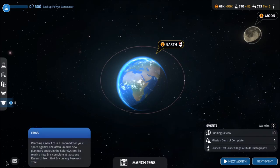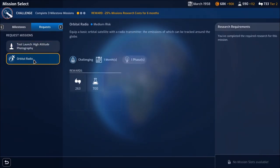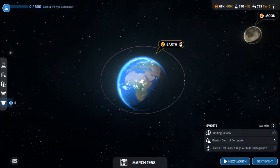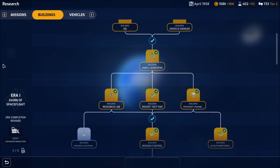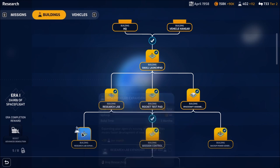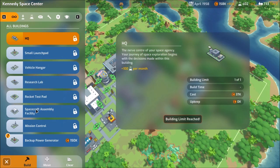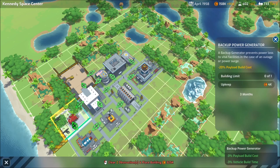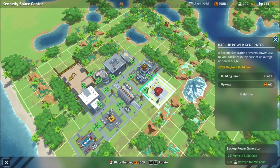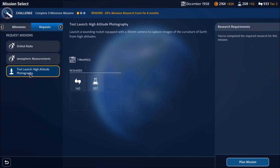There are multiple difficulty levels. The standard ones are easy, normal, and hard, but there's an advanced button you can click to access very easy or very hard as well. There are more difficulty settings and different sliders you can adjust beyond the three on the basic screen. I love the ability to customize my startup any way I want — I can put it on very easy to learn the game, then up the difficulty later. Kudos to the developer for including that many customization options.